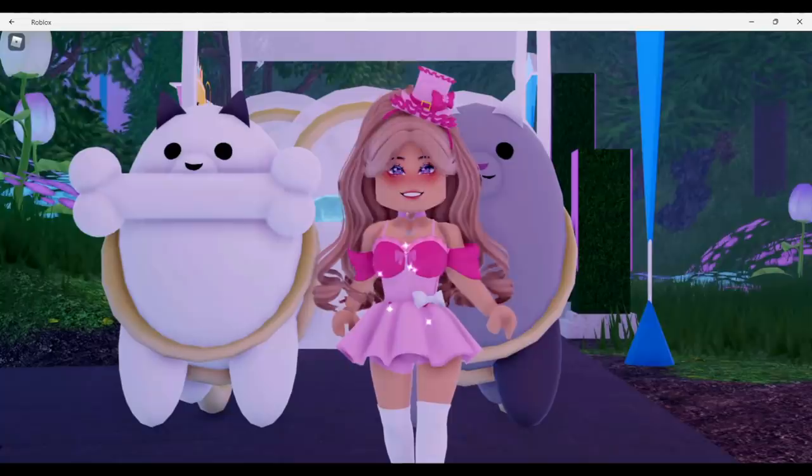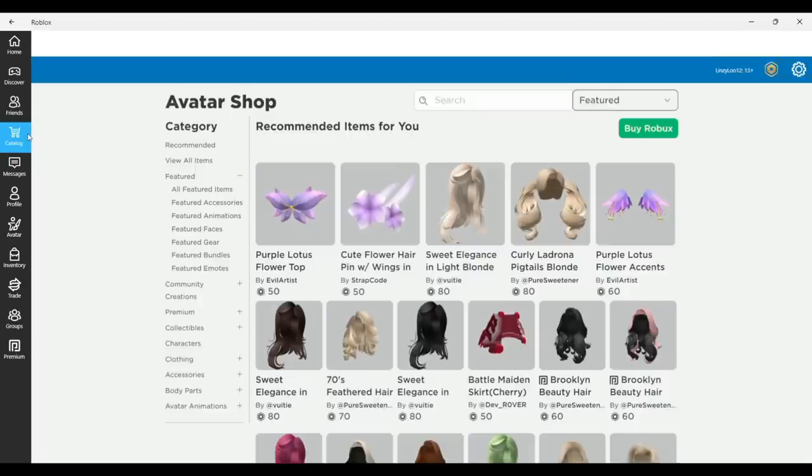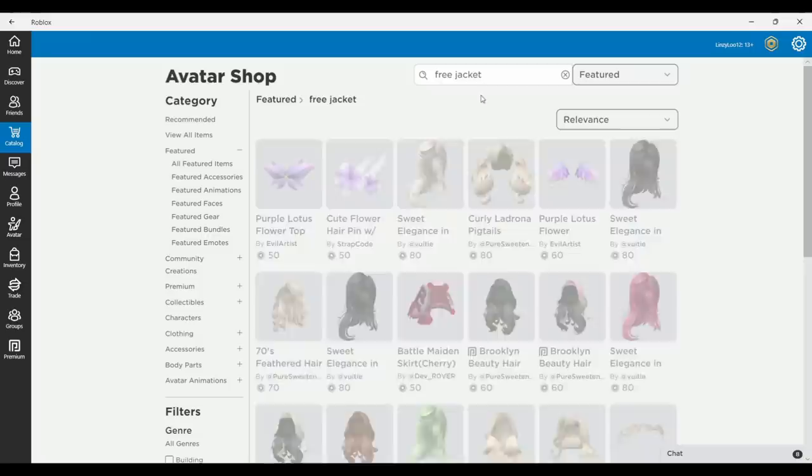In today's video I'm gonna show you how you can get five free jackets and how to wear and style them here in Royale High. The first thing you're gonna want to do is come over to the catalog and just search 'free jacket'. I will leave links down in the description below if that's easier for you guys.